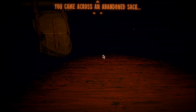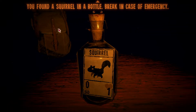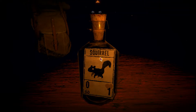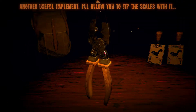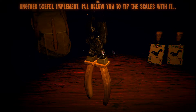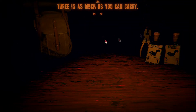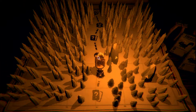He's kind of creating a story for me. You came across an abandoned sack, you found a squirrel in the bottle - break in case of emergency. We have an emergency squirrel! Now we have two emergency squirrels. Another useful implement - I'll allow you to tip the scales with it. Three is as much as you can carry. Let's move on.